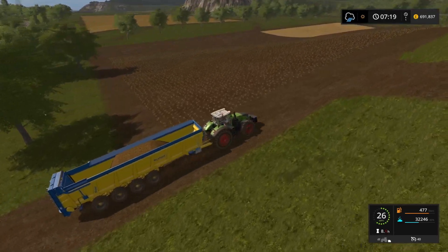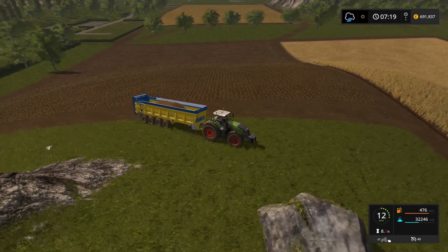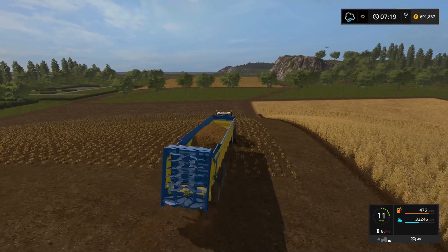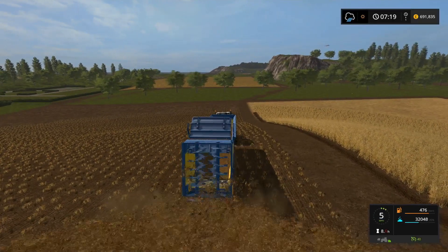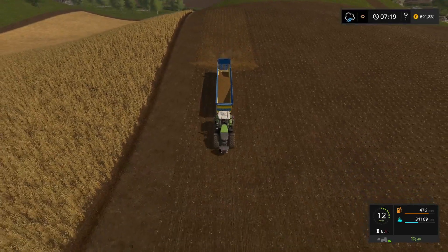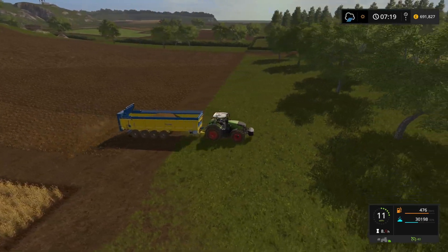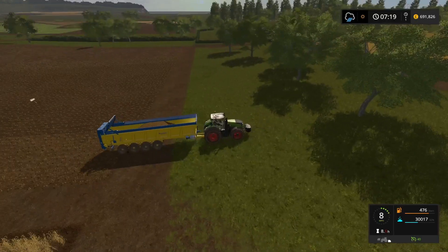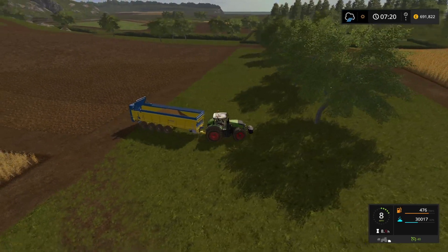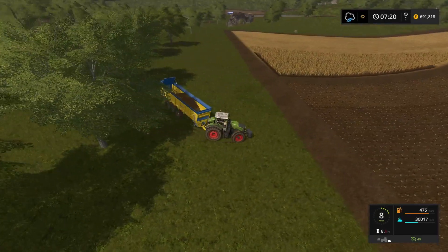On to Field 26, hoping this is going to be enough to do this field — it's not particularly big, so it should be all right. Got a bit of room for turning at either end. The one that's going to be the real test is taking a full 70,000 litres over to Field 20 and spreading on the half where I've taken the barley off. I wonder if it's enough to do that half. If it is, then I'm buying one of these — every time I need to start my season getting the fields ready, this is a no-brainer. Brilliant bit of kit.